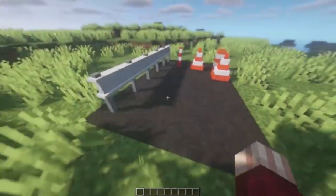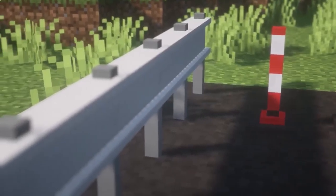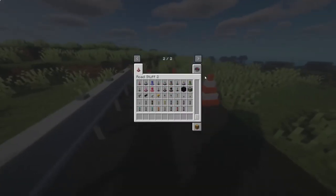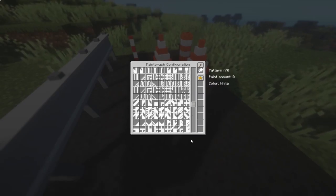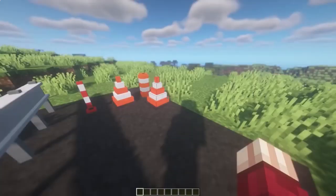Mod 6 — Road Stuff — adds decorative elements related to roads. There will be asphalt blocks, road markings, road signs, hatches, cones, and other decor for roads and trails. With this mod you can create very realistic roads and trails in your world.